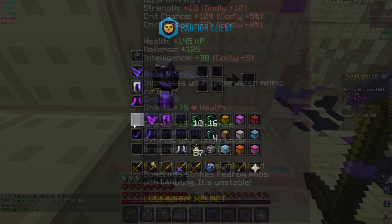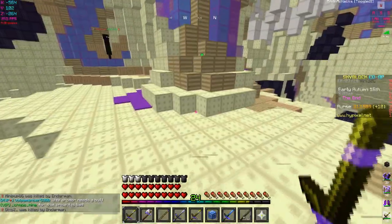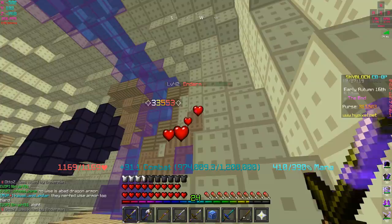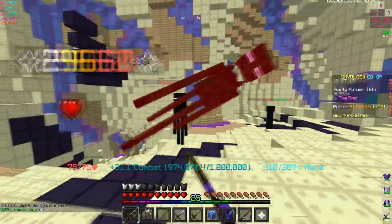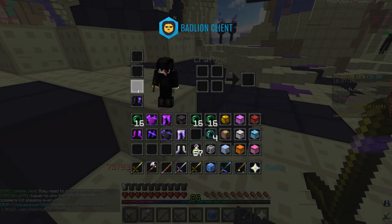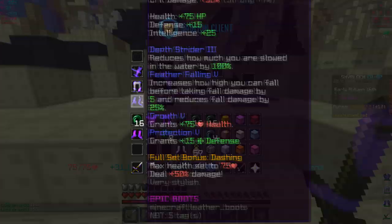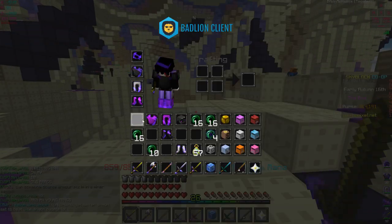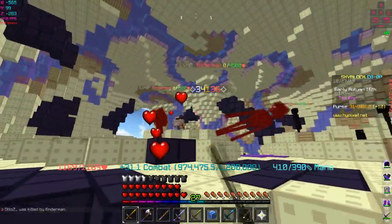Testing chest plate plus leggings with two unstable pieces: 32,000 - just 1,000 away from the full set bonus. Replacing the helmet with the tarantula helmet and keeping unstable boots gave 33,500. With the full set re-enabled we do 33,295. Then with tarantula helmet and unstable boots we do 34,000. The damage indicator seems a bit glitchy but we're in the 33-34k range.